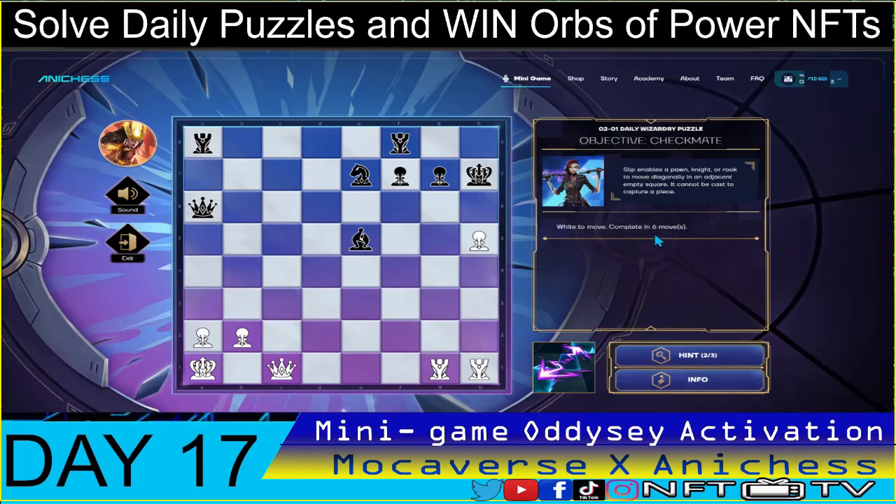I think we have to use the sleep spell here so that we can open up this lane. The first move: use the sleep spell on that piece and move to g6, check — that is correct.